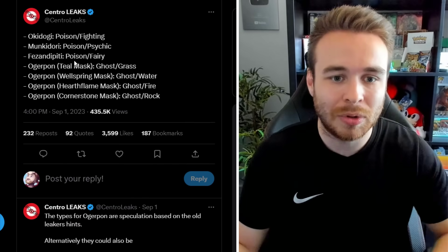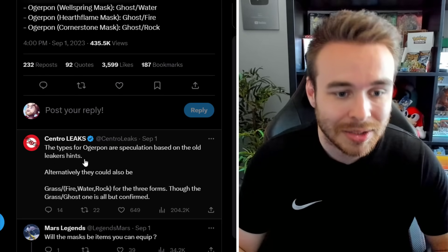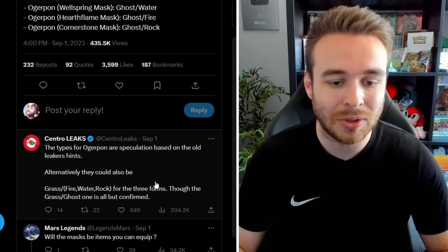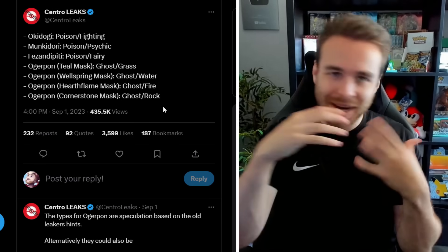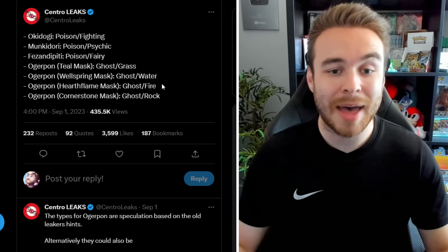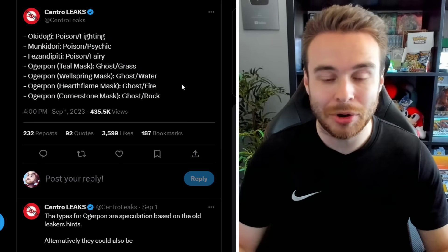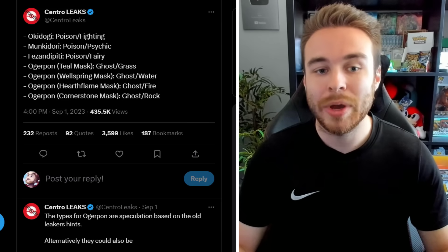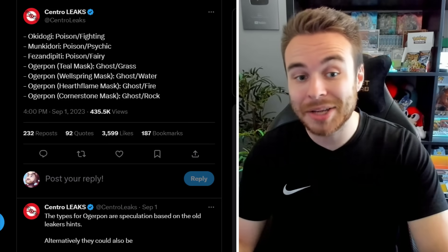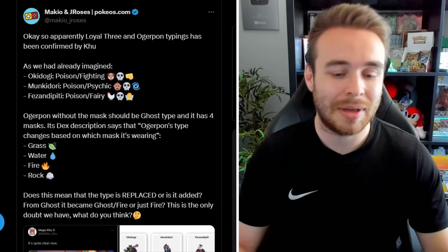We're getting closer and closer to the release anyway, so we're going to get the types very soon regardless. Those are likely the types of all the new legendary Pokémon for the DLC. We still don't know the type of the new Ursaluna form, though we do know the types of Dipplin and Polteageist. It's a bit surprising that Ursaluna's type wasn't datamined along with everything else, but that's just how it goes.